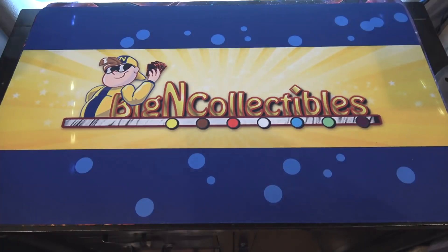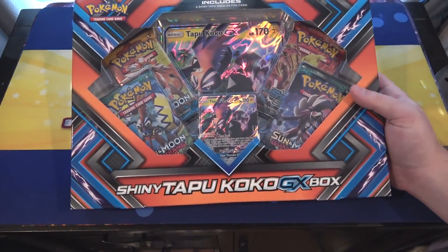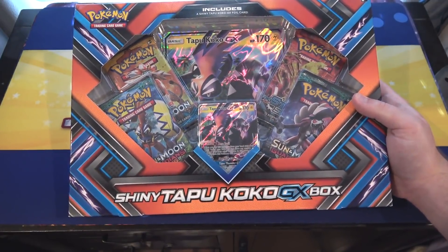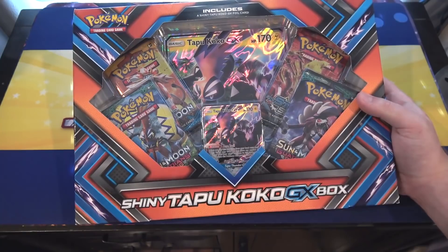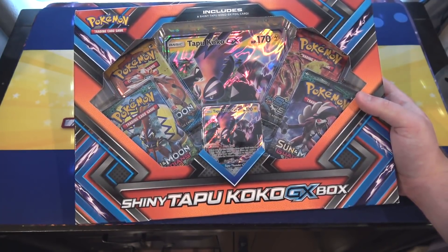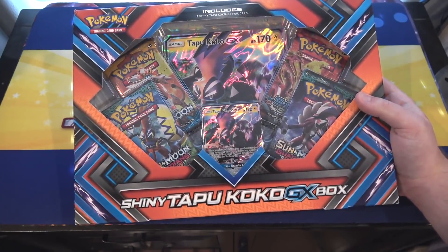What's up everyone? This is Cybernaught and today we're gonna be opening up the brand new Pokemon Shiny Tapu Koko GX box for you guys. This is awesome — you're actually getting a shiny version of Tapu Koko and also a giant card of him. I really like the different Guardian cards anyway.